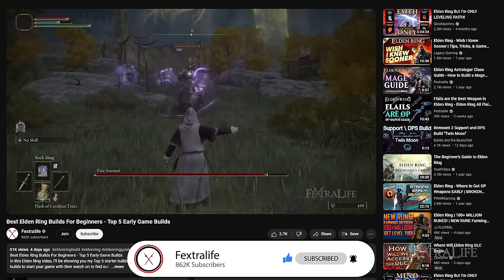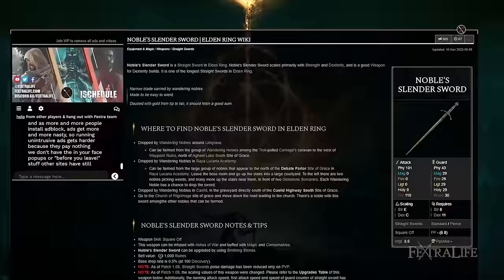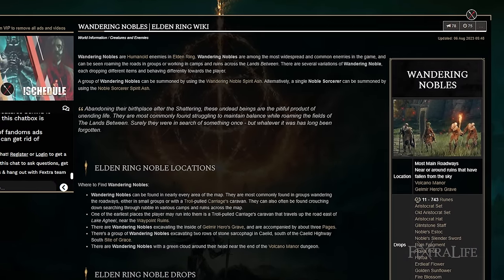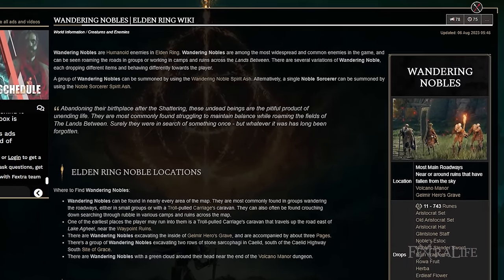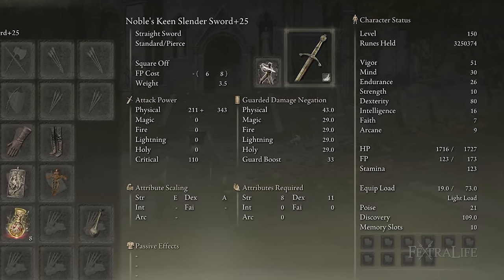Let's get into how this build works. I am using the Noble Slender Sword. You can farm this from the Nobles that wander around in the game. Limgrave is a very easy area to farm them. This weapon can take quite a long time to get, so if you don't want to farm this weapon, there are other options.